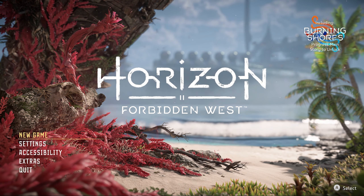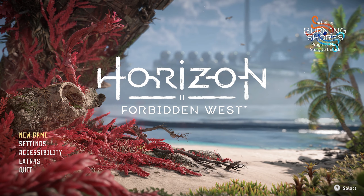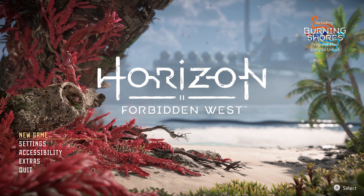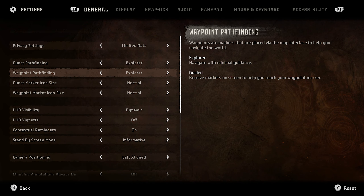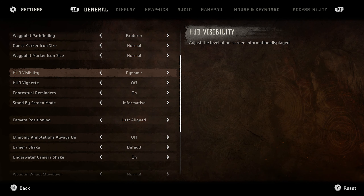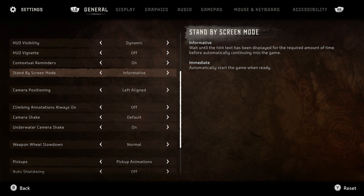Then you get into the menu — Horizon 2: Forbidden West — with options for New Game, Settings, Accessibility, and Extras. As I like to do with all games, I checked out the settings and accessibility. With Horizon Forbidden West there are a lot of settings, which is great to see: standard text, privacy settings, quest finding, waypoint marking, HUD visibility that you can change to dynamic or static, camera shake, weapon slow-down — a lot of different options you can change, which is really cool.